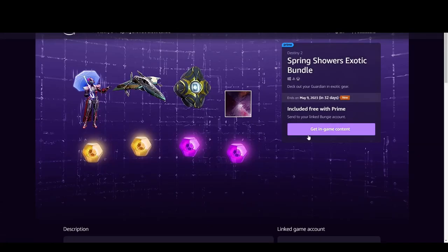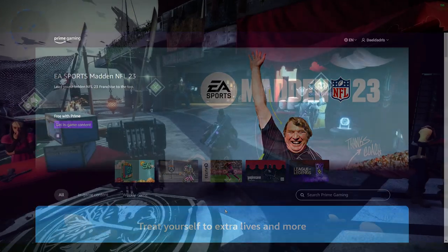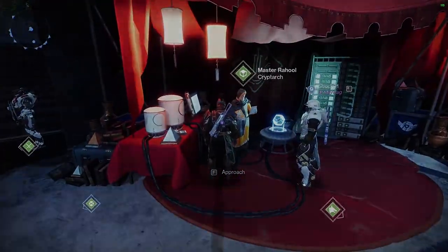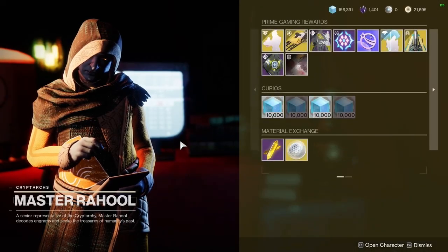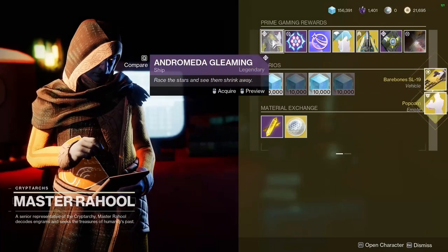Claim the stuff with the button and log in to Destiny 2. If you were already logged in, just relaunch the game so everything syncs up properly. Once you're in the game, head over to the Tower and talk to Master Rahul. He'll have everything you just claimed in his inventory and all you have to do is just click through all of them for your guardian to pick them up.